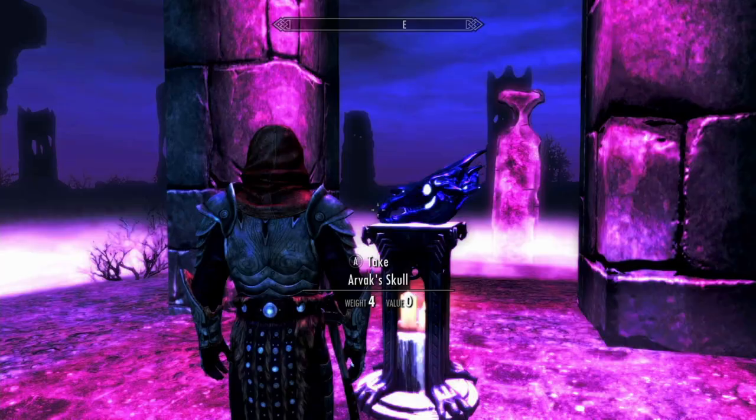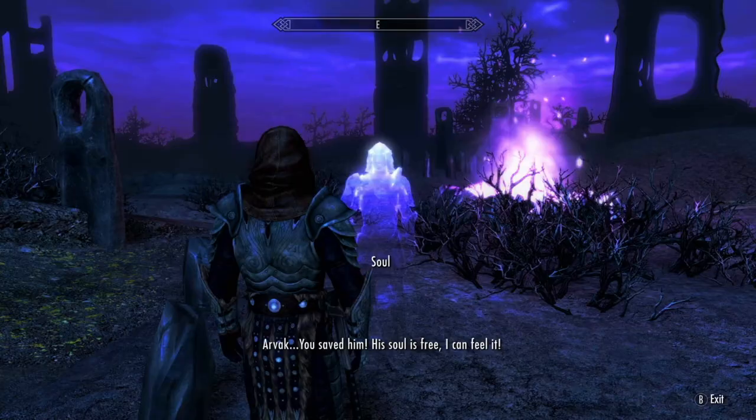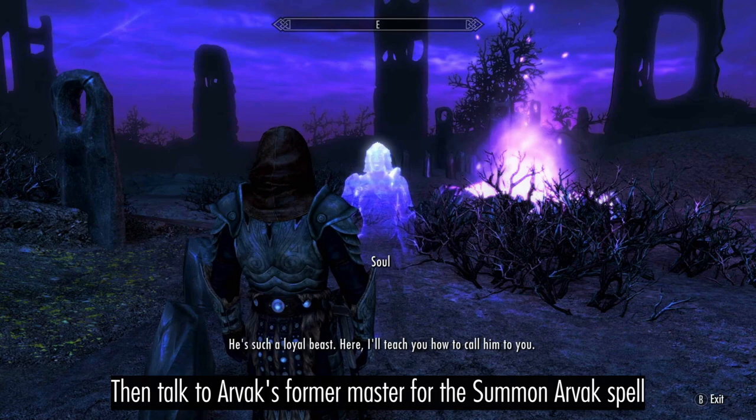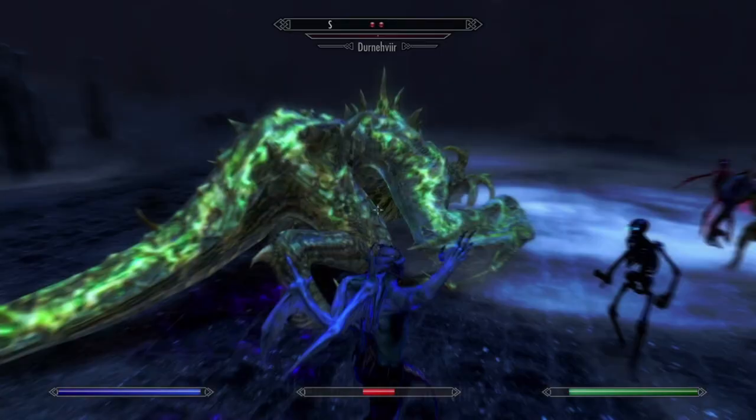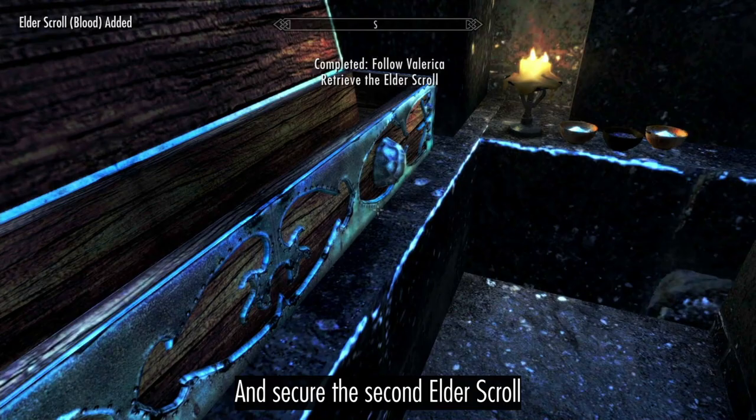We also want to find Arvak's Skull, located south of the easternmost keeper. Just bring the Skull back to the soul of Arvak's former master and he will teach you how to summon the Spectral Steed. Then defeat Durnehviir and secure the second Elder Scroll.